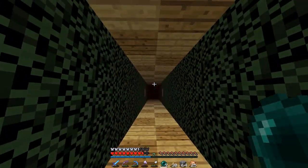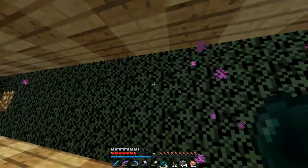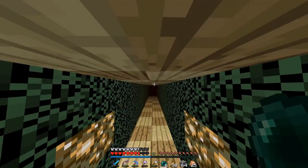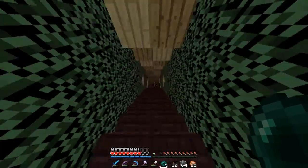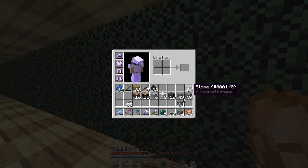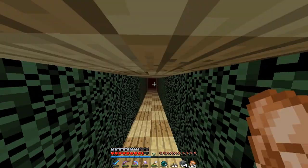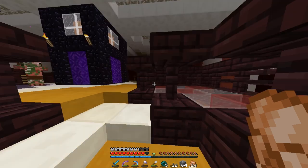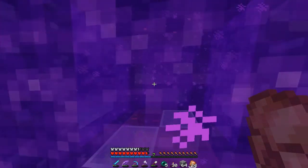All right guys, we're gonna go down this new improved fancy-smancy tunnel - ender pearl our way down. Oh my gosh look at this amazingness - there's an empty spot, we'll fix that later. Oh my god, the sexiness is real - that is freaking amazing, look at this! It is so much more enjoyable to run through now, am I right? All right guys, we have enough stuff to start off on the bow shop build. I'm gonna do an outer layer, and if you guys watch the Cube I'm guessing you do - sorry for the huge lag spikes.